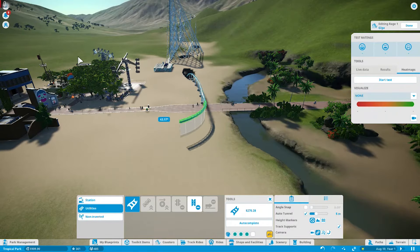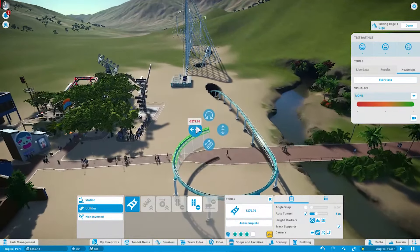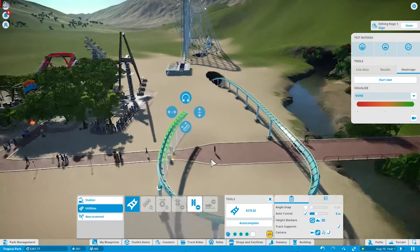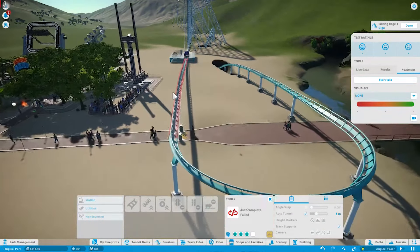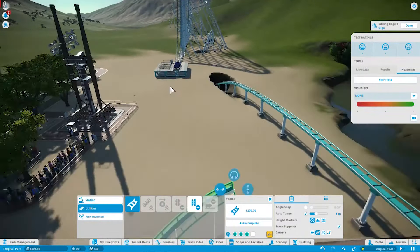...like that, and then as sharp as we can go, like that — right over the turnstile to get in. Autocomplete — and it failed again. What is happening? Okay, what happens if we start over here?